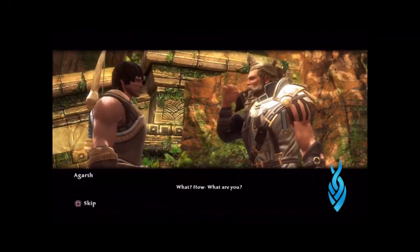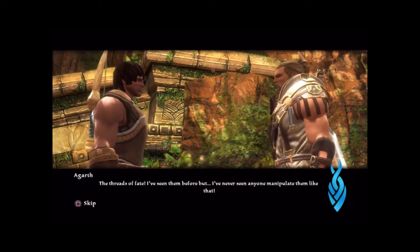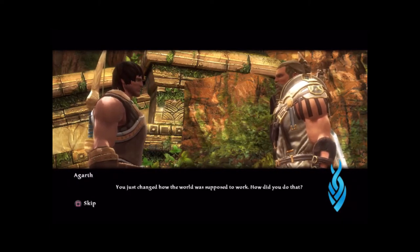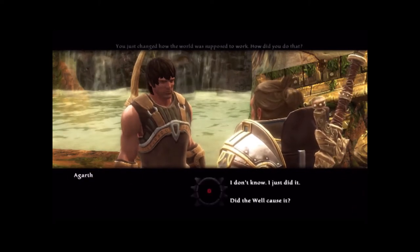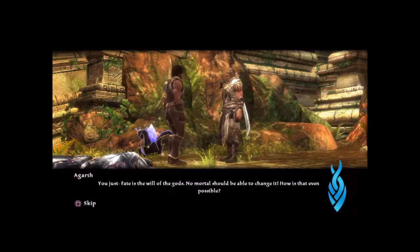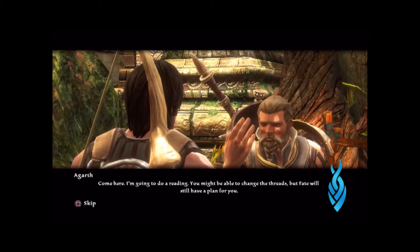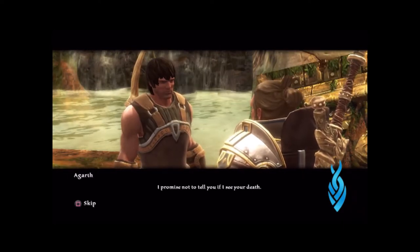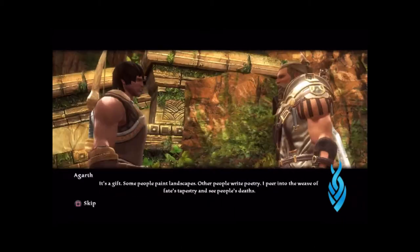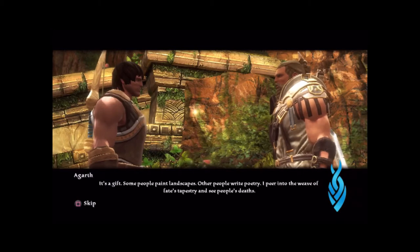Now he wants to talk to us. How did we do that? Fate is the will of the Gods — no mortal should be able to change it. He says come here; he's going to do a reading. We might be able to change the threads, but Fate will still have a plan for us. He promises not to tell us if he sees our death — it's a gift. Some people paint landscapes, others write poetry; he peers into the weave of Fate's tapestry and sees people's deaths. He thinks Hughes was an academic who had proper respect for Fate's plan.